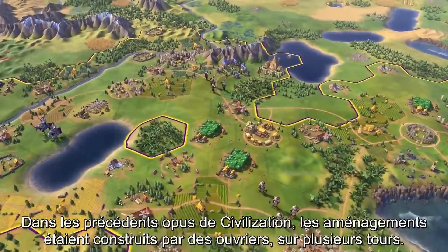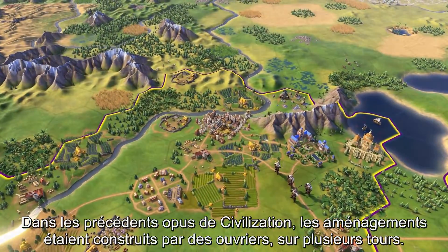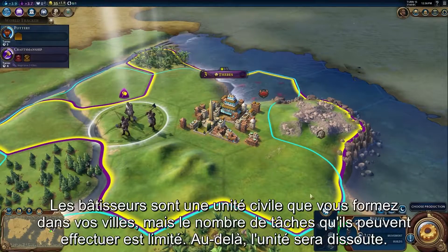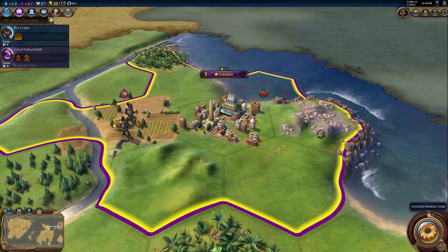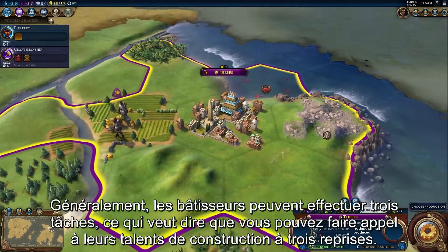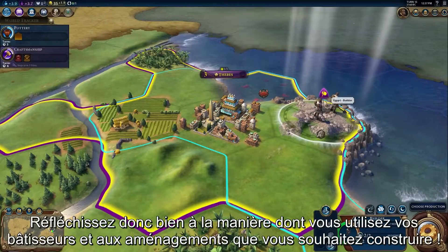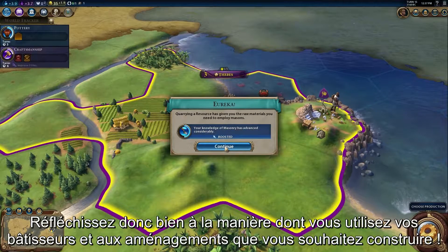In previous Civilization games, these improvements were built by workers and took multiple turns to construct. In Civilization VI, workers are replaced by builders. Builders are a civilian unit that you train in your cities, but they have a limited number of charges before they disband. Most builders have three charges — three times that you can use them to build an improvement. You're going to have to plan carefully for when you use your builders and which improvements you create.